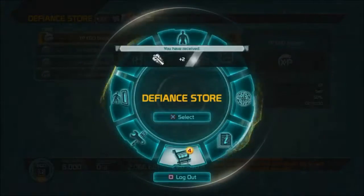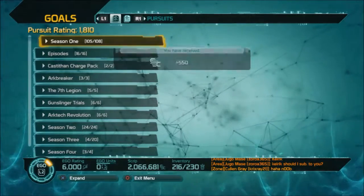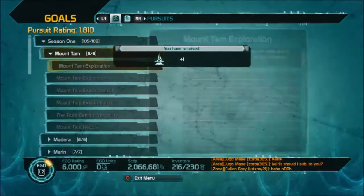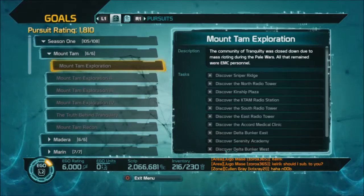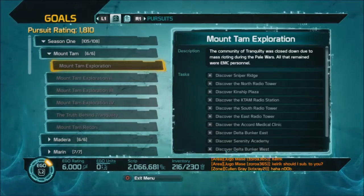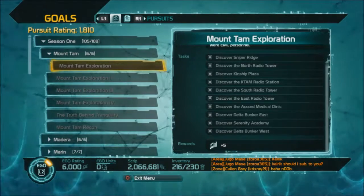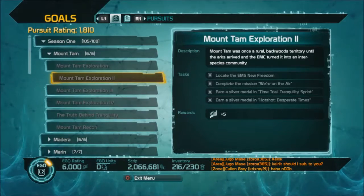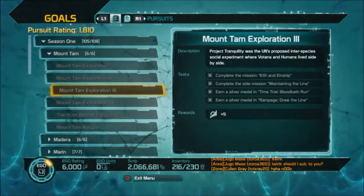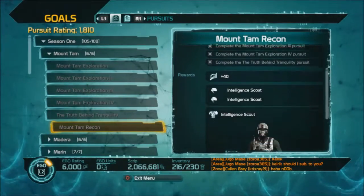From the radial menu you can go to the Defiance Store where you can get your daily and weekly rewards. Back in the radial there's Goals, Contracts, and Pursuits. The Pursuits are going to help you level up more quickly. For example, under Mount Tam the first pursuit — Sniper Ridge, North Tower, Radio — if you find all those areas you get five EGO points. Mount Tam Exploration Two gives points for doing the time trial, the Hot Shot, and everything else it lists. Each time you complete one you get another five EGO points. When you finish all of them you get 40 EGO points and a cool costume.